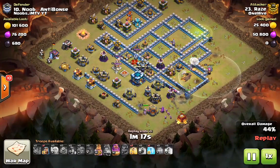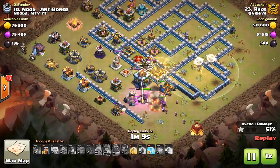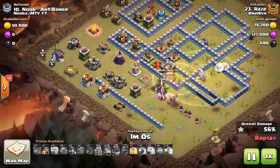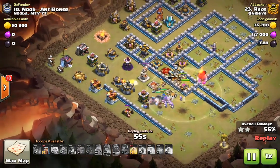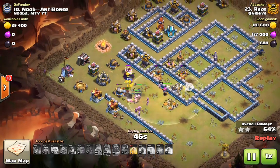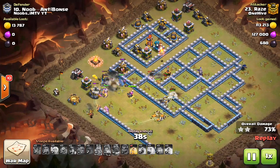The miners avoid a lot of damage, so we don't need to use the heals very early. Unfortunately the warden got targeted pretty early, so the automatic ability triggered. Now the hogs come out and help with defenses — they're actually on the side of the base this time because the miners are already in the middle taking out the inside defenses, but there are still defenses on the outside that the hogs can help with. At this point we have around 25 miners left.